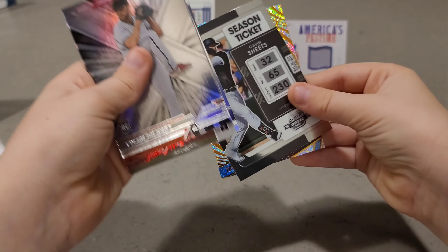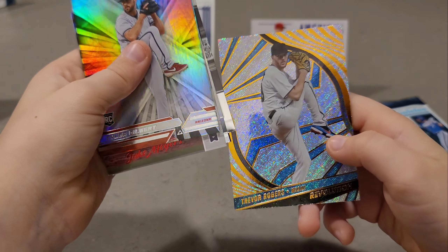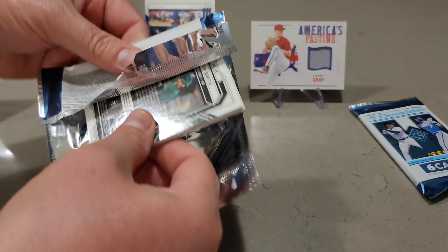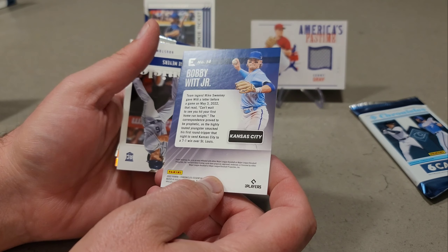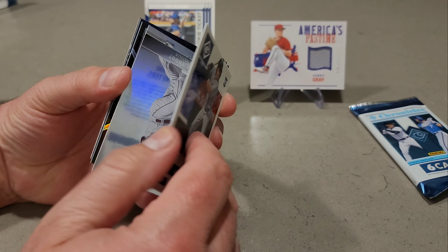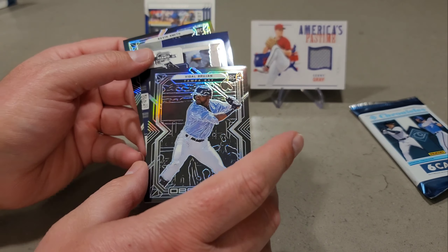Brad's fifth pack feels thin — opposite of the thick first pack. Tyler Gilbert XR, and a numbered card — Jake Myers numbered 34 out of 100. Also a Colton Welker Elite, Pete Alonso Clearly, a Gavin Sheets Rookie Ticket Season, and Trevor Rogers Revolution — not numbered.